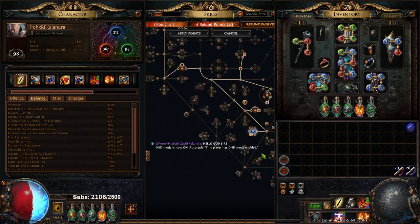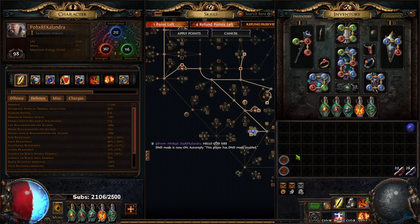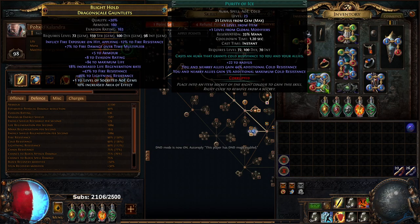Just to confirm here on the purity — if I go ahead and toggle my purity off, you'll notice I'm 82 and 82, whereas when I toggle it on, it pushes me all the way to 90. This is because of the aura effect breakpoints I was talking about, but also you want to make sure you have a level 23 purity of ice, because it gets another plus one max res.